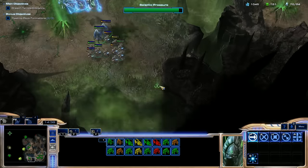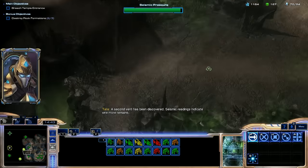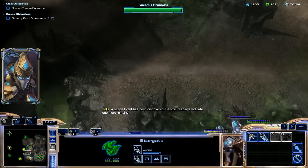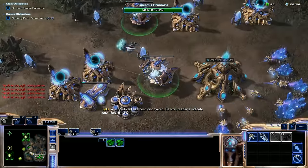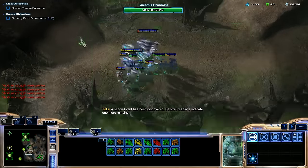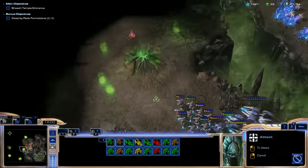Scouts go down very easily to Void Rays because they are armored. Another Vespene Vent — a second vent has been discovered. Seismic readings indicate one more remains. We're going to queue these up — I'm just going to go Void Rays. I really just want Void Rays more than anything else, so that's pretty much what I'm exclusively making.